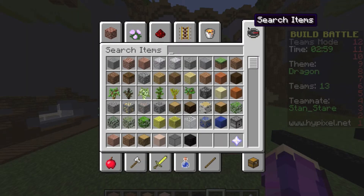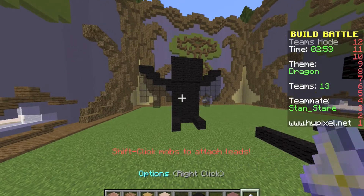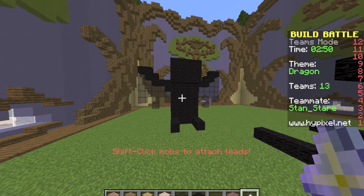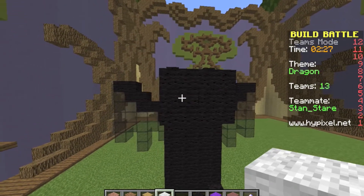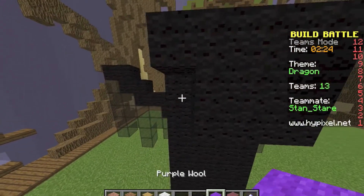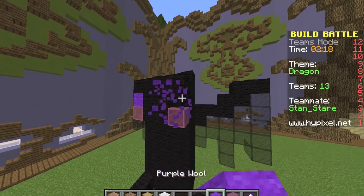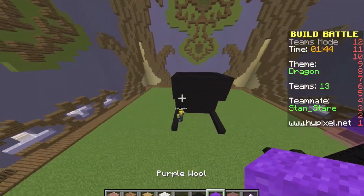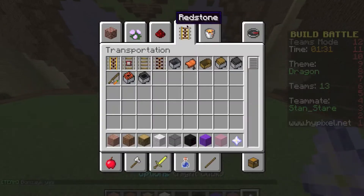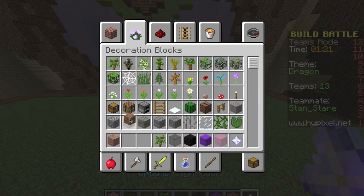I want to grab pink and do banner eyes - no, purple eyes. Oops, oh no, it's gonna look weird. What if I do one in pink? Oops. Oh that's cute but it looks like a bat. Maybe I want to do trees, or maybe flowers? No, let's do trees.